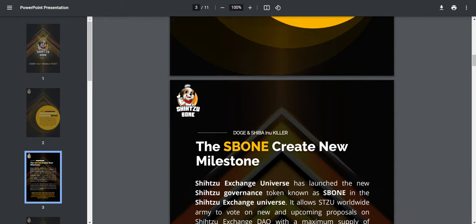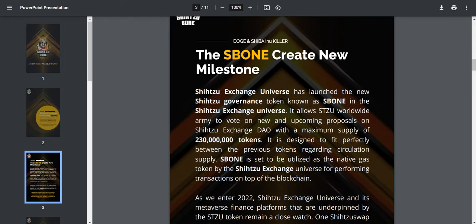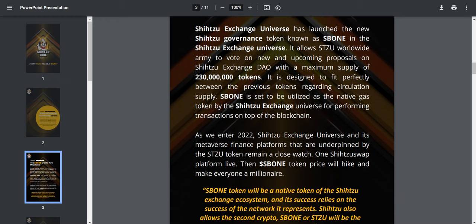As the universe develops, Shizu and C-bone are among the top two most important coins within the Shizu universe. C-bone has created new milestones. This exchange universe has launched a new Shizu governance token, which allows the Shizu worldwide army to vote on new and upcoming proposals on Shizu exchange.